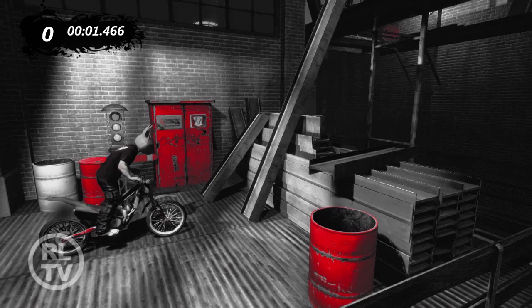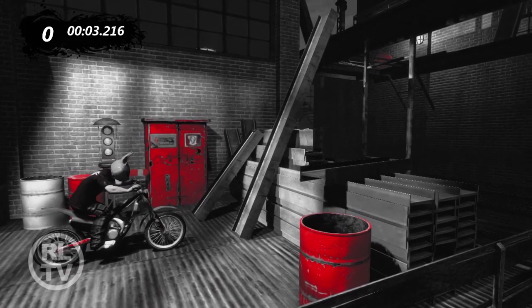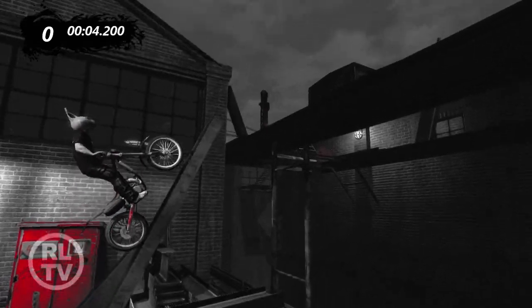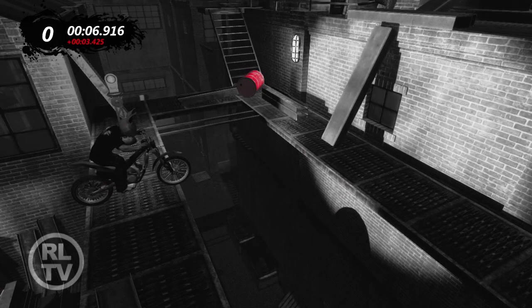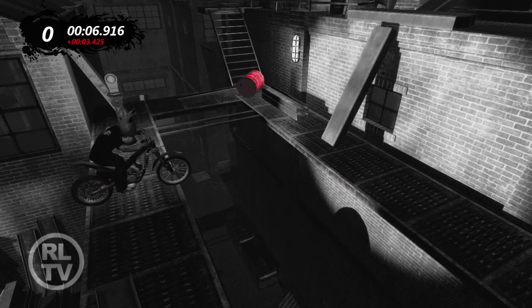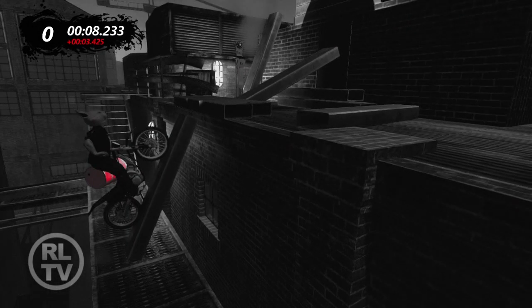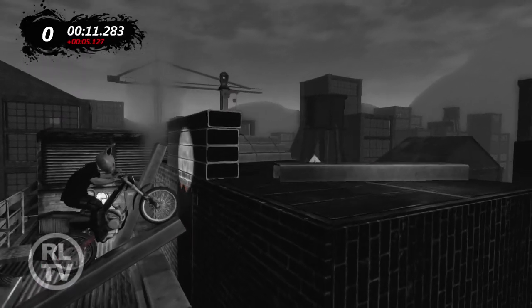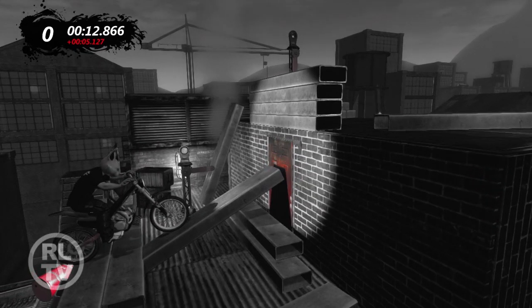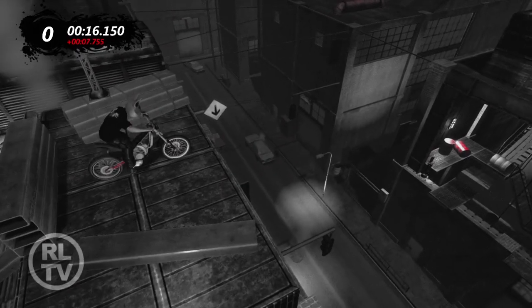Looking at this first obstacle, I'm going to go back to lesson three and think about the uphill transitions lesson — sitting down on the bike, lifting the front wheel up, and then accelerating gently up the slope. The second obstacle I recognise as a bunny hop from lesson one, and looking across to the other side I can see there's also a landing on an uphill slope, which was covered in lesson three. Finally, you're going to recognise the ramp hop we just covered — sit back on the bike, accelerate, lift the front wheel up, and then allow your body weight to carry you over.